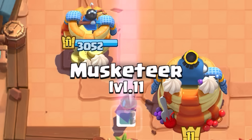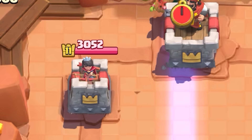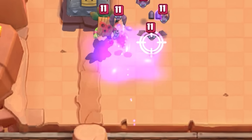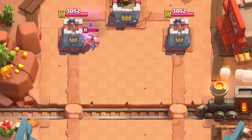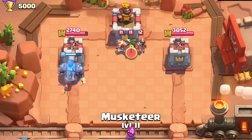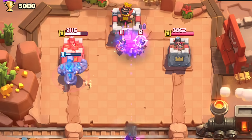The most optimal lane to snipe troops in the back is this lane right here. If you play her behind the King Tower, some fast troops would kind of dodge her aim, making it easier for the enemy to tank for them. But if you play her on the tile I showed, she covers pretty much the entire path of the enemy troop without any awkward out-of-range situations.